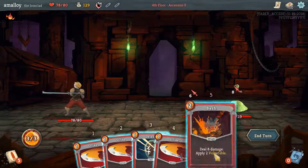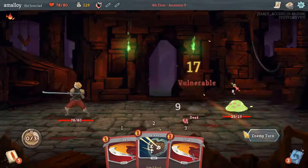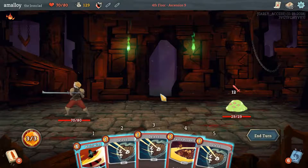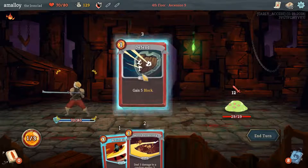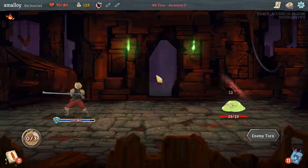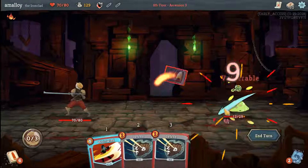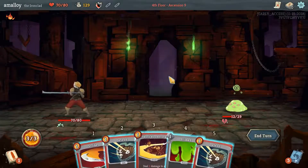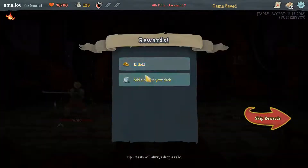Pretty sure I should just kill the little guy and take the 8 damage — kind of stinks, but what can you do. I think I just block, block, block. No need to take two damage here. He's just not going to fight back — that's why we don't take two damage against this guy.